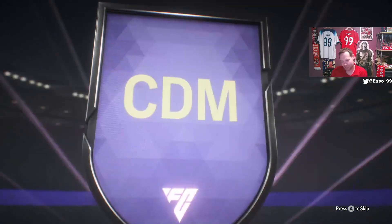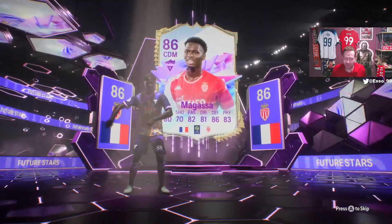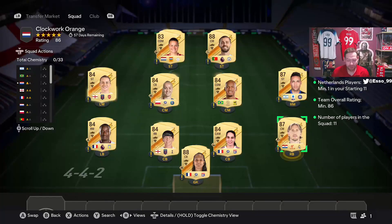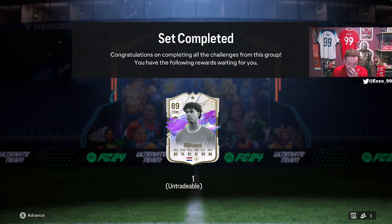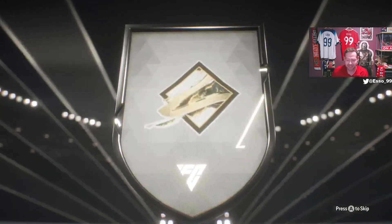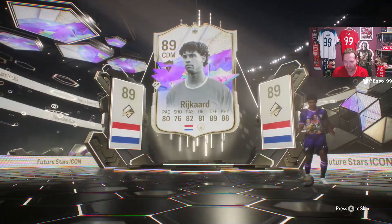A French CDM from Monaco. I just wanted to see the flares — we've been doing this for two hours and haven't had a single Future Star since the first 30 seconds. That's the Mangasa objective completed. From the Future Stars flare to the Future Star Icon flare — we've just packed a duplicate Wendy Reyna, which means we can now complete the Future Stars Icon: Frank Rijkaard! Really looking forward to trying this card — I've been crying out for a new CDM or center back and he can do both.